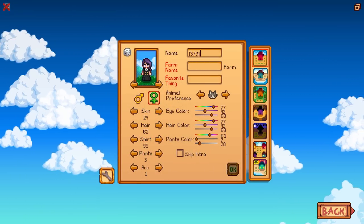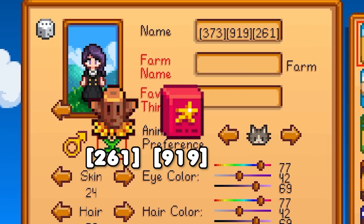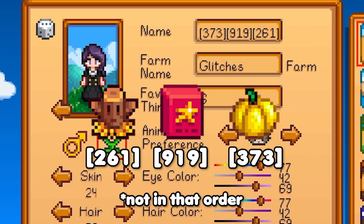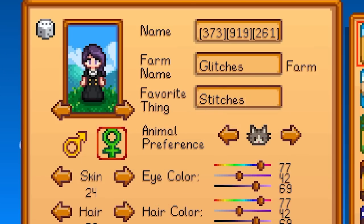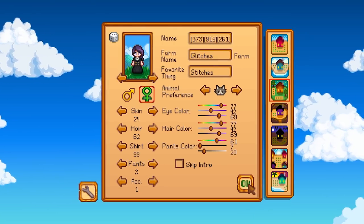My name is what? My name is who? My name is a desert warp totem, deluxe fertilizer, golden pumpkin. Okay yeah, that's a name. So you can use the item code glitch on the farm name as a few people will mention it here and there, but I didn't think about that at this time.